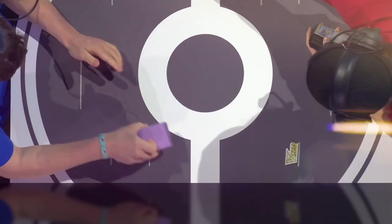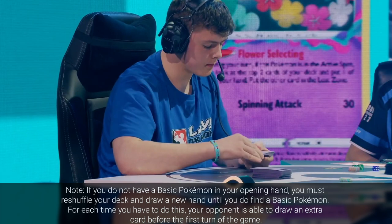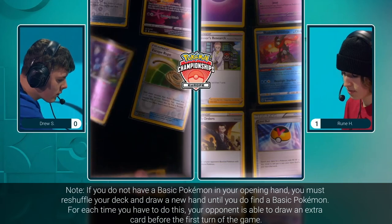To start the game, flip a coin or roll a dice to determine which player will get the first turn. Then each player begins by drawing seven cards. You must have a Basic Pokémon in your hand in order to begin the game. Place your Pokémon face down in the Active Spot, then set out six Prize Cards to the side.